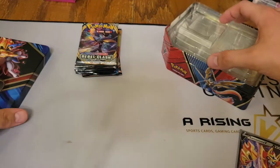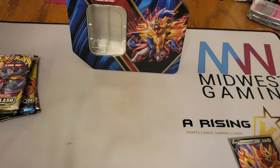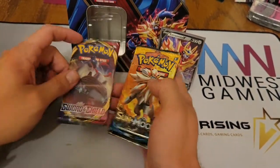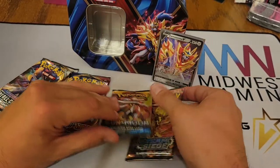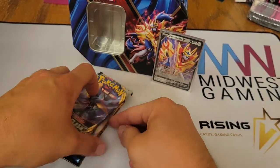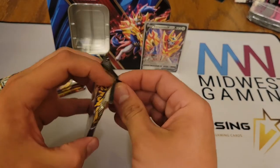Let's put that back in there and put the tin back up here because we're gonna use it to hold any sleeved hits we get. So we have two Rebel Clash, a Sword and Shield Base, a Sun and Moon Base, and a Steam Siege. XY Steam Siege is gonna be the last one we open. Let's go by release date, newest to oldest, and see if we can get anything cool out of these packs.